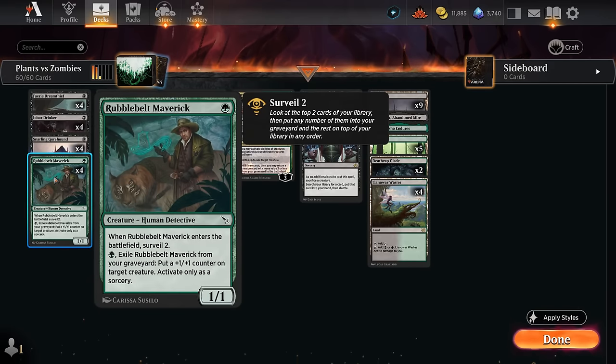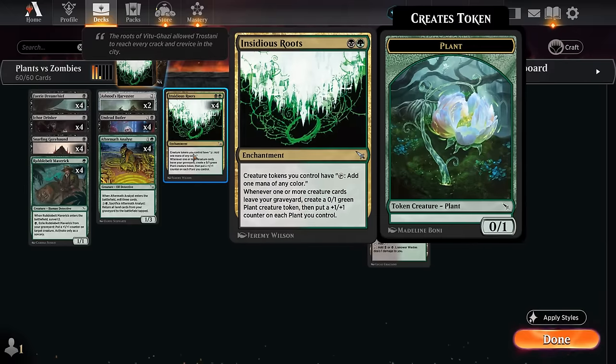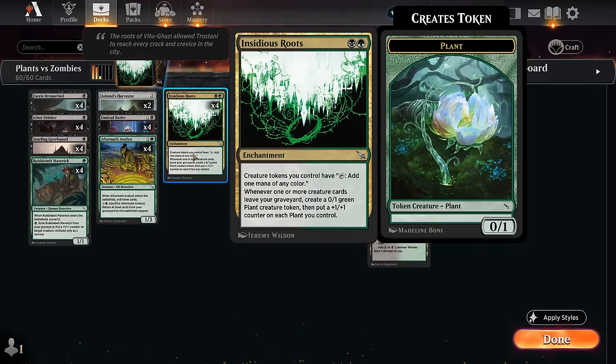Then there's the Maverick. When it enters we get to surveil two, so we get some immediate value. We can also exile it from our graveyard for just a single green mana to put a +1/+1 counter on a creature we control. Although just the fact that we're exiling Maverick from the graveyard is what we're interested in, since that will enable the Roots, making a plant and giving us more plus one counters.